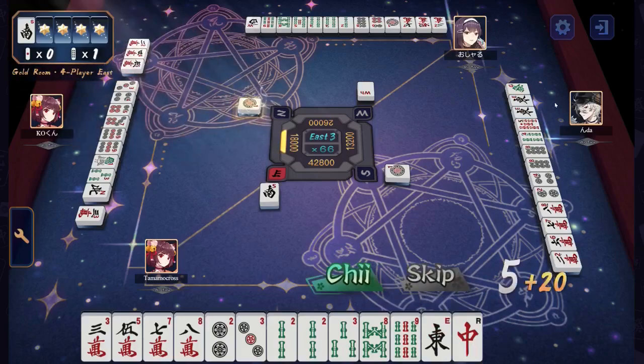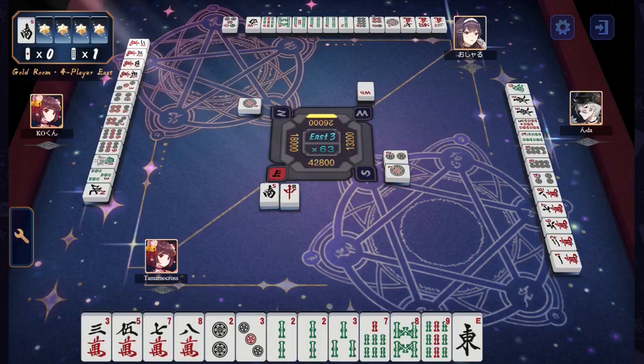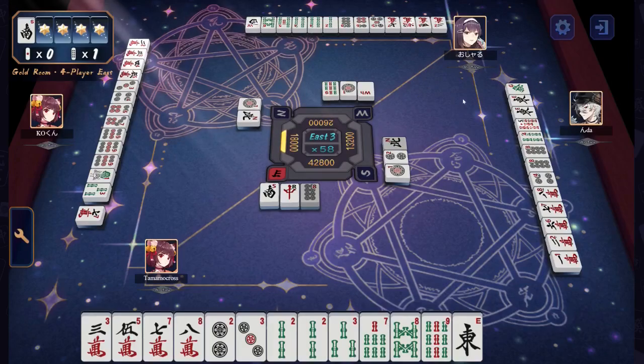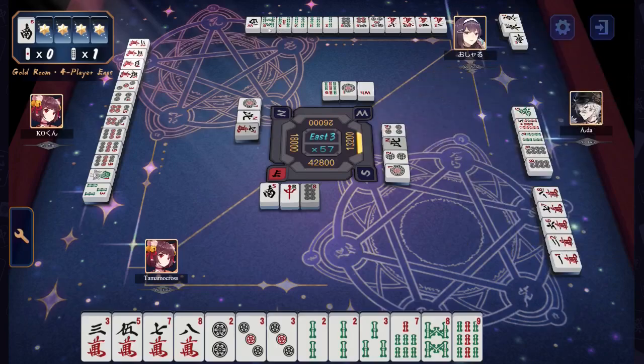Nda has a 6, 7, 8 in the characters, 2, 4, 8, 8 in the dots — dropping the 2, 4 immediately. 4, 5 in the bamboo, a pair of East and a Green Dragon. East will always be valuable in East round, but this far behind I don't know if Yakuha is what you want to be going for. Oshadu has a 2, 4, 5, 7 in the characters, 5, 6, 8 in the dots, 2, 4, 4, 5, 8 in the bamboo, and a West which is Dora and their Seat Wind — but they only have one, so it's going to be hard to make any progress there.